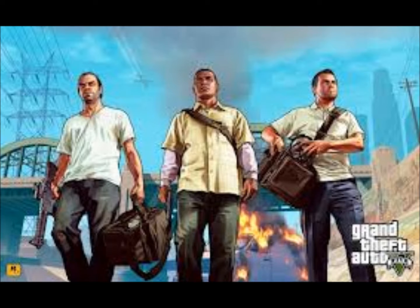You can see Trevor is holding a bag of money, Franklin is walking casual as anything, and Michael is obviously putting his stuff back in his bag. In the background you can see the van is on fire — so this is obviously after the jewellery mission. You can also see a jet above them and a lot of skyscrapers.